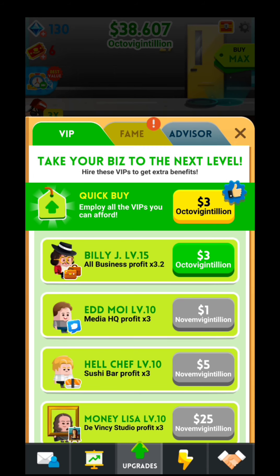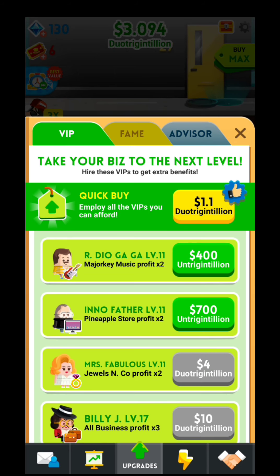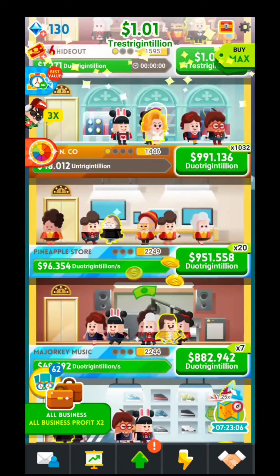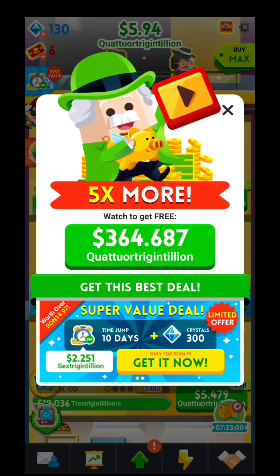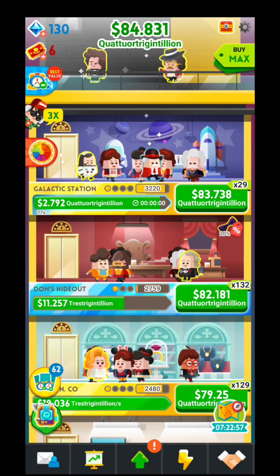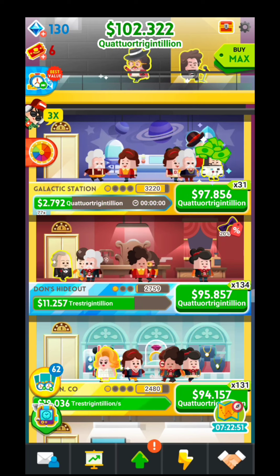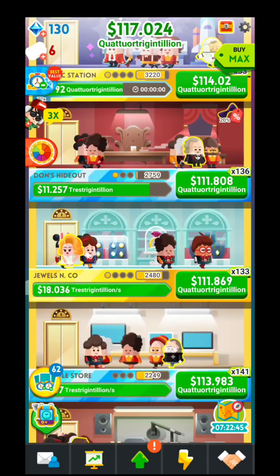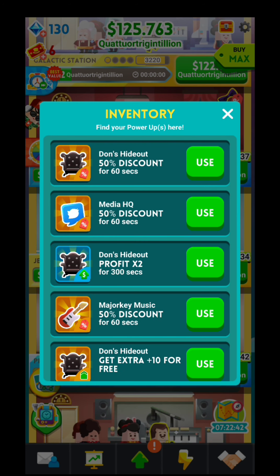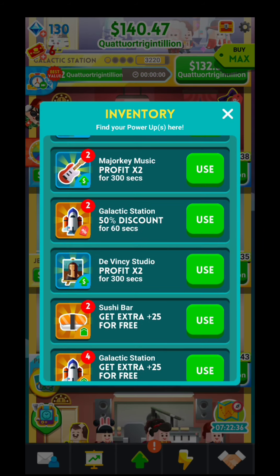I am going to go for another option - fame and VIP over here. That is it - this is how much I will upgrade for now. I hope that you got the idea. You are going to see different kinds of things flying on the screen. If you are going to touch them you will get the bonus, and some of them have the possibility to multiply that specific income by 2 or by 5 if you are going to watch an ad. Over here are the cards - the inventory. Different kinds of things that I can use in order to get a specific boost. Honestly I did not use any of them.